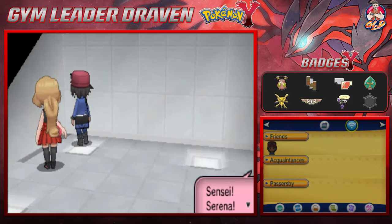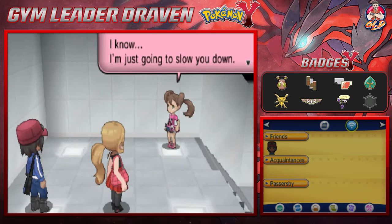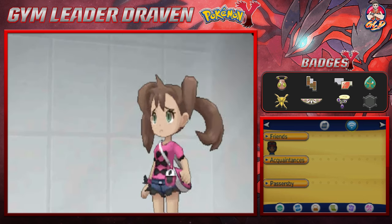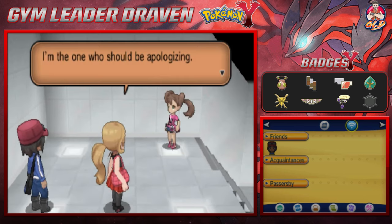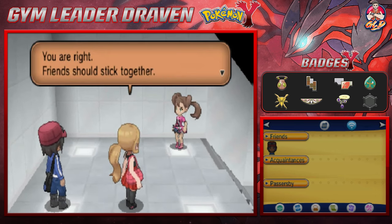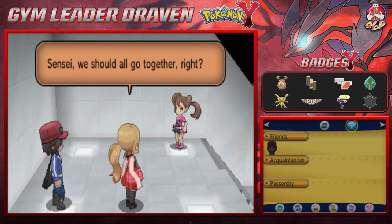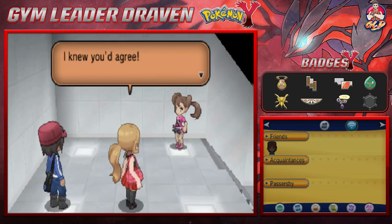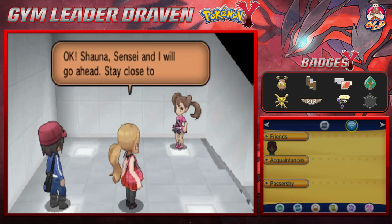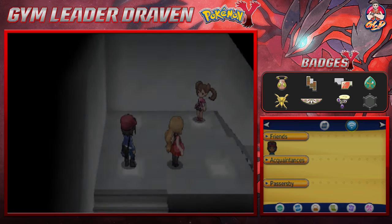We reach Serena: 'Sensei, I don't believe it — what are you doing here?' 'I know I'm just going to slow you down...' 'But friends should stick together! I'm the one who should be apologizing — you came all this way and I wasn't considerate of your feelings.' 'You're right — friends should stick together!' The power of friendship, like a Yugioh episode. 'Shauna, Serena — I will go ahead, stay close to us, okay?'